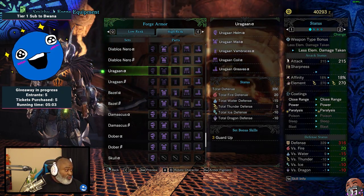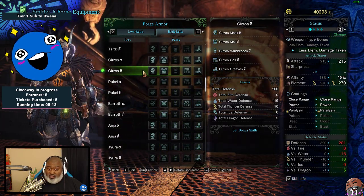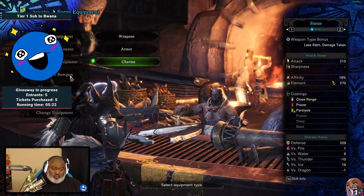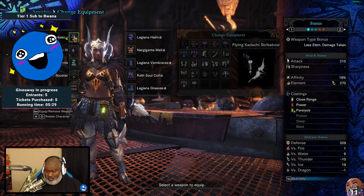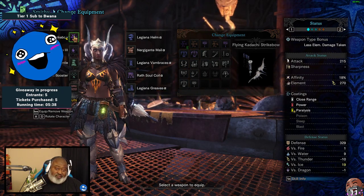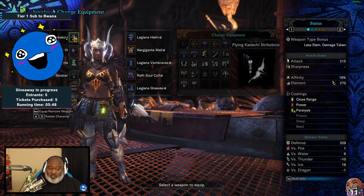The giveaway is going to run for about 15 minutes, so watch the timer - right now it's only been five. Make sure you're here, because if you win and you're not already subbed, I need to know where to get this up to. So we just need to get a gem and then we'll be done with this set. Right now I'm using the Kodachi bow, which is lightning - or thunder. I've been switching between the thunder and the cold one, and since I'm going to be fighting Legiana, I'm just going to stick with this because she's weak to thunder.